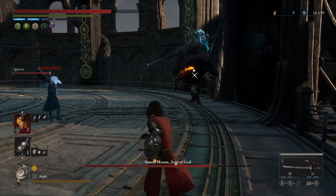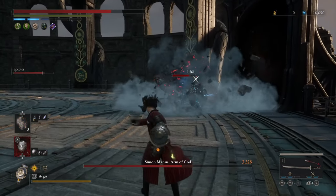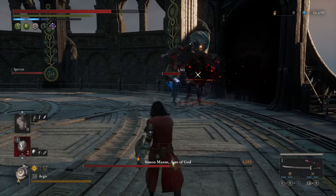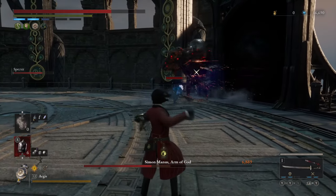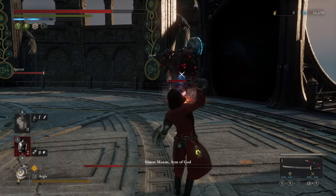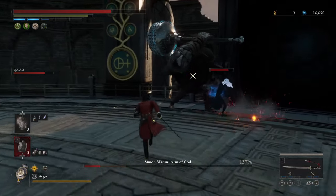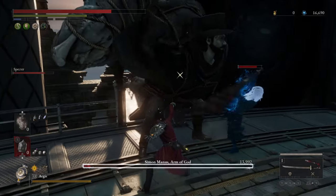My strategy is to throw a bunch of fire to set up fire damage, and then switch to the saw blades to get some continual damage. That's going to shred the first health bar down relatively quickly. You want to keep your spectre alive as much as possible for this boss fight, so throwing all your items early will allow you to get a lot of damage in.